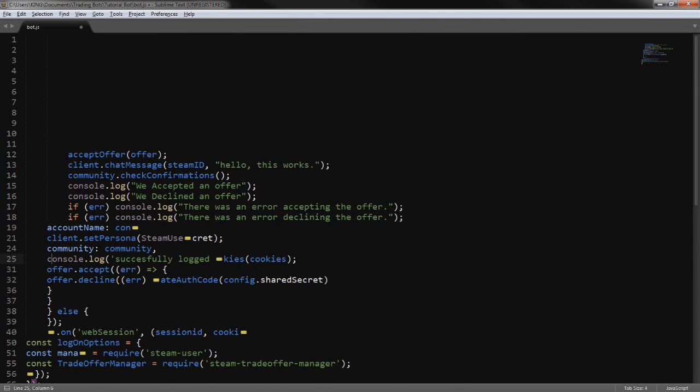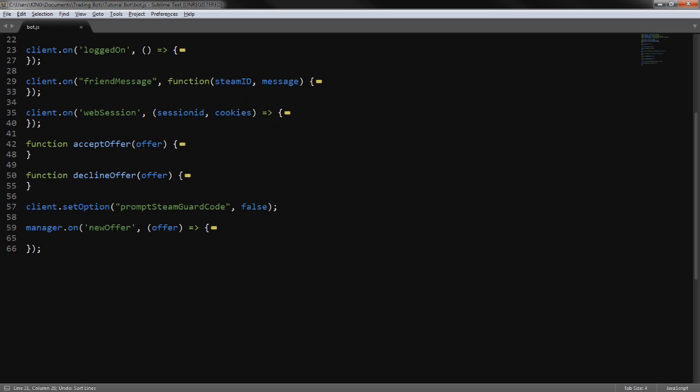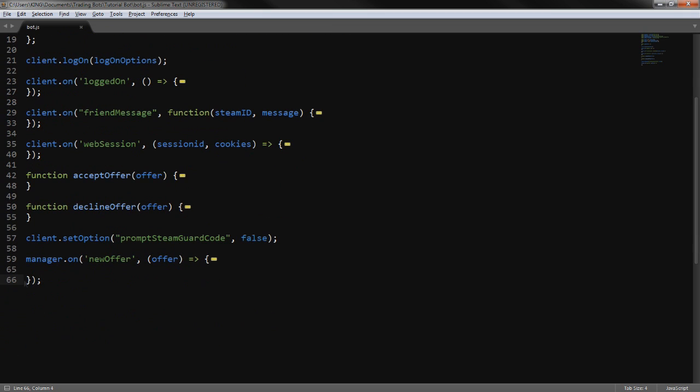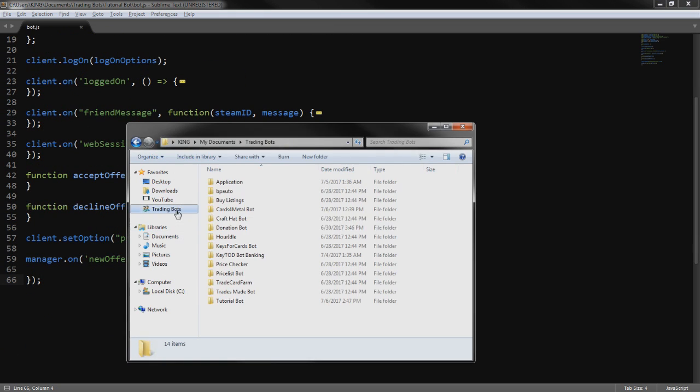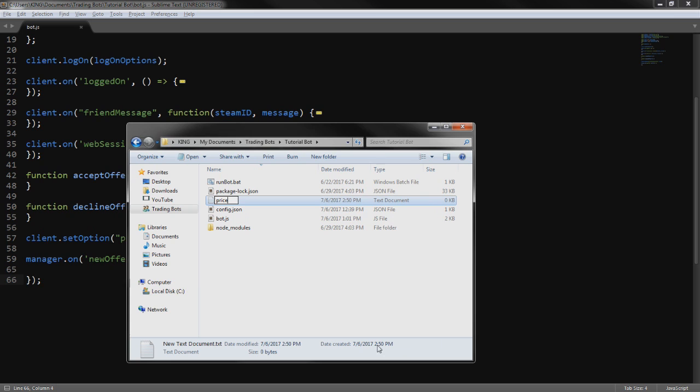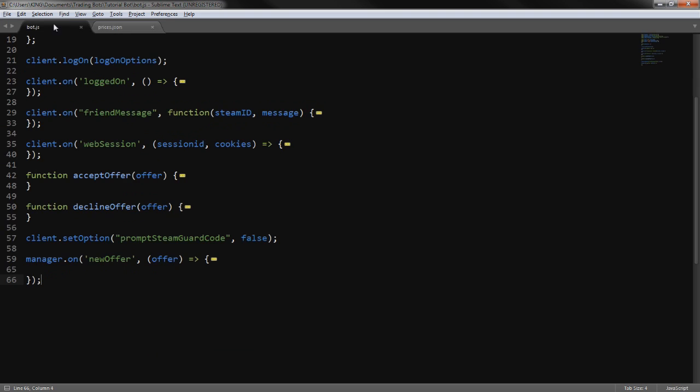What is going on, GT2King here back today with another video. We're going to be continuing the Steam bot series where we make a trading bot from scratch that works with TF2 items. In this episode we're going to discuss how you could set up buying and selling stuff with refined metal, scrap metal, and all of that. We'll start off by creating a new file called prices.json which is going to be our price list.